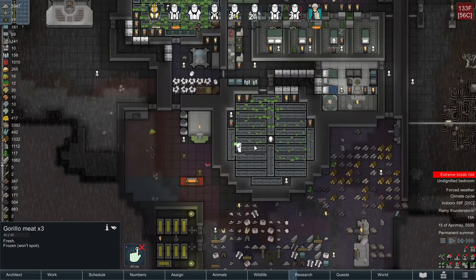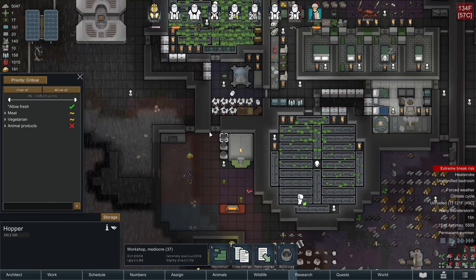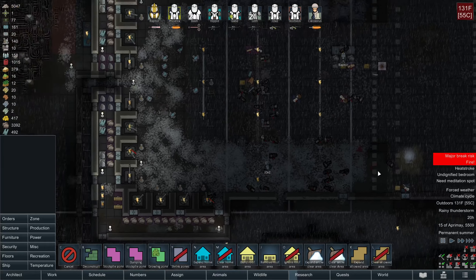Pet food is real low, so I am going to put rice back into the hoppers. Raptor's starting to get heat stroke - not great. One thing that is going to be important is to repair this limestone wall - very critical compared to all the other repairs, because this allows enemies to bypass our kill box.